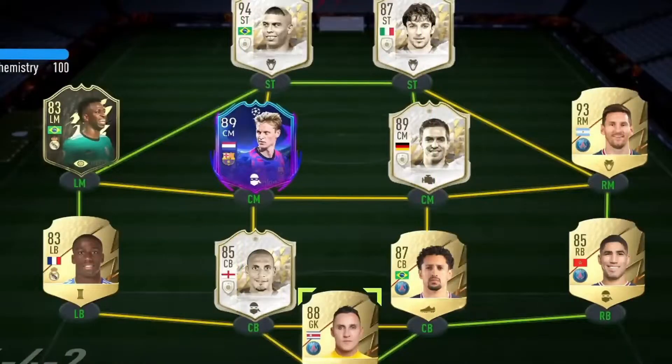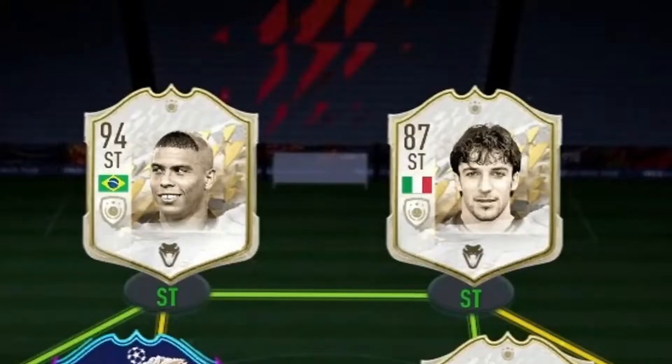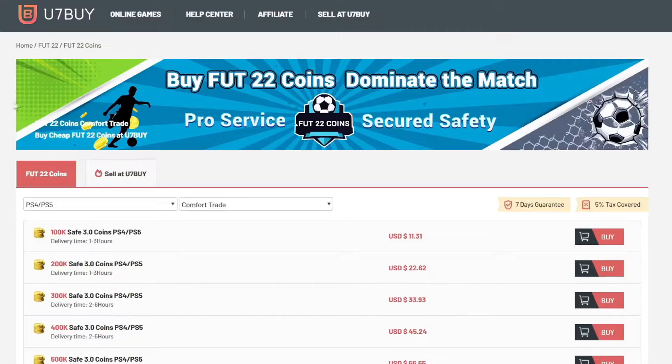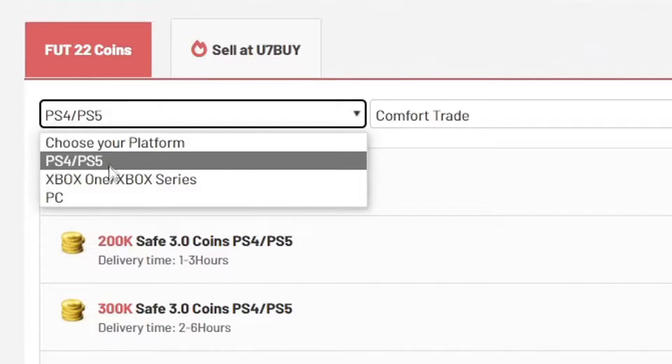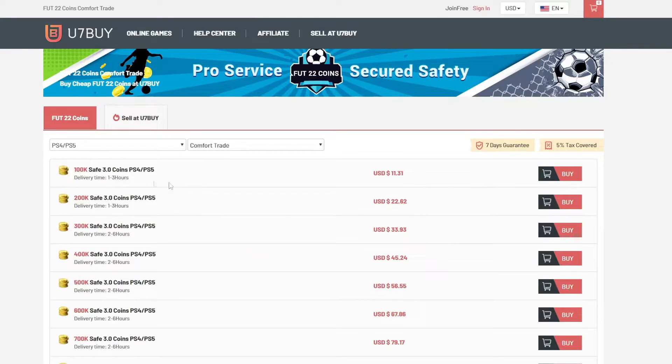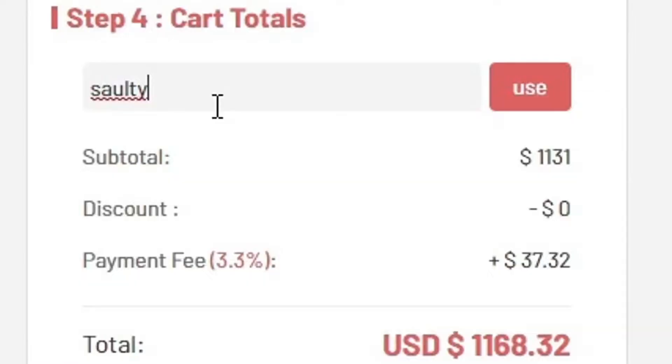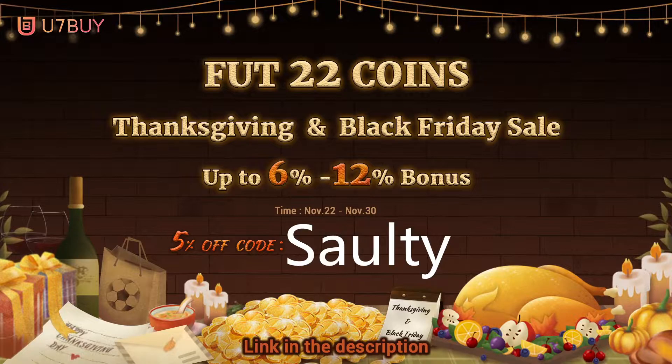If you want a team like mine on the screen right now and a strike partnership like this, head over to the link in my description and it will take you to a page where you can select PS, Xbox, PC services and buy players, coins, whatever you want. Use of them buy is where to go — they are the best in the market for coins and players. To save yourself a further 5% off your order, use 'salty' at checkout.